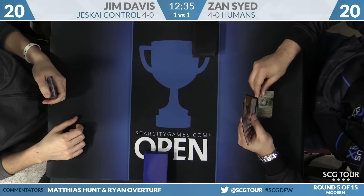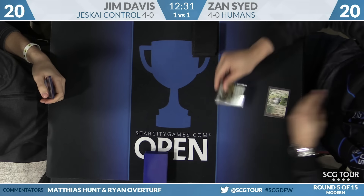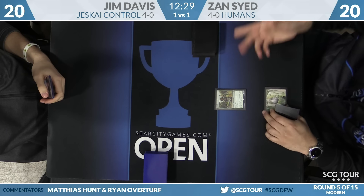Both players keep on sixes for the third game. Jim can go for Ancestral Vision, but there's no time for such things — mighty slow. Zan on the play — game three, turn one, Noble Hierarch for Syed.